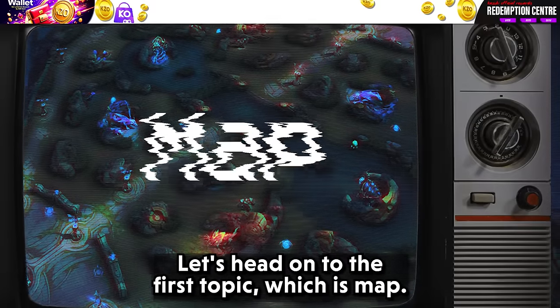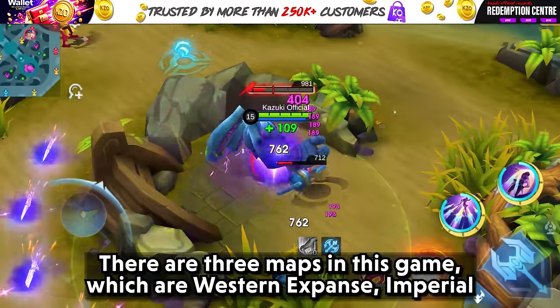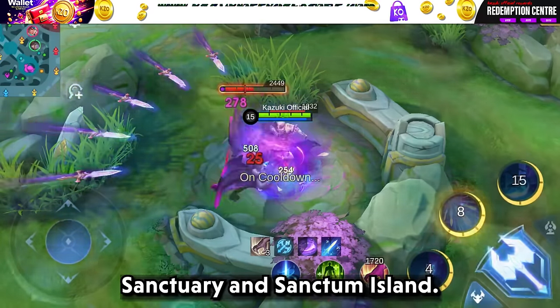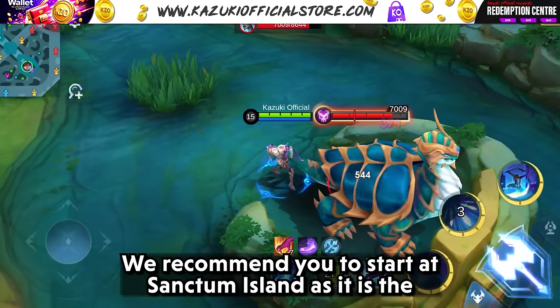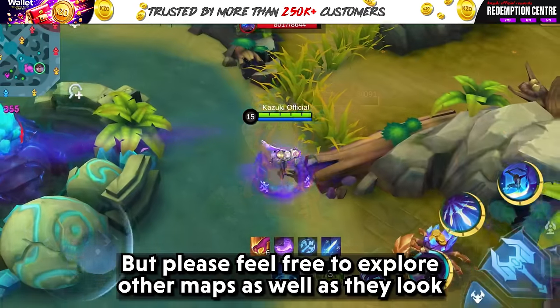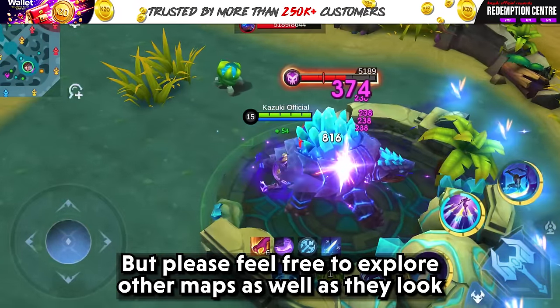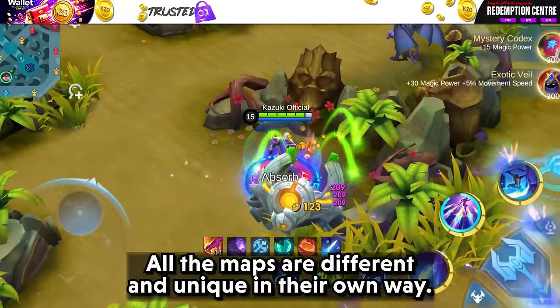Let's head on to the first topic: the map. There are three maps in this game — Western Expanse, Imperial Sanctuary, and Sanctum Island. We recommend you start at Sanctum Island as it is the latest and best quality one, but feel free to explore the others as all maps are different and unique in their own way.